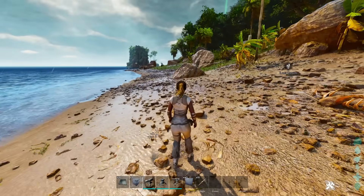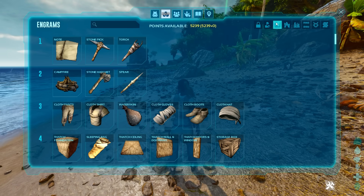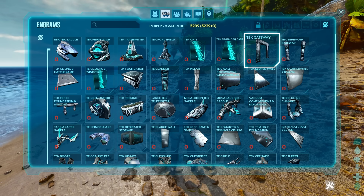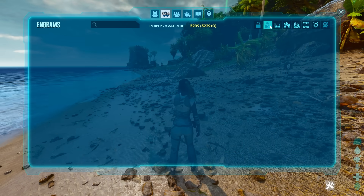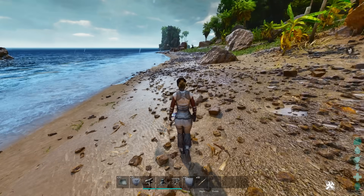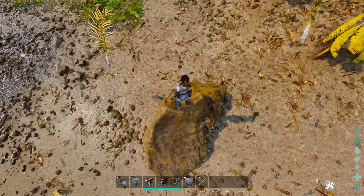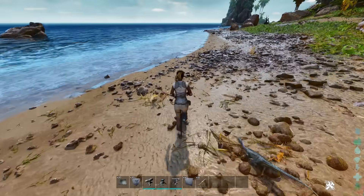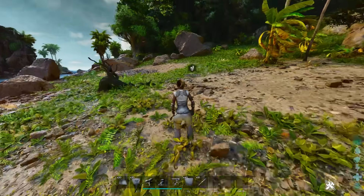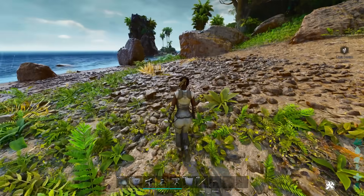Number three: they removed anything from other maps engram-wise that you can't get from The Island. So here's all your island base stuff, and as soon as I click on Scorched Earth you can't even access or look at those engrams. That's a problem because a lot of these engrams are favorites — like the whip from Scorched Earth, one of my favorite engrams in the entire game — just gone. Anything from any other map, you don't even have the option to get it, so until mods come out you have no access to any cross-map engrams.